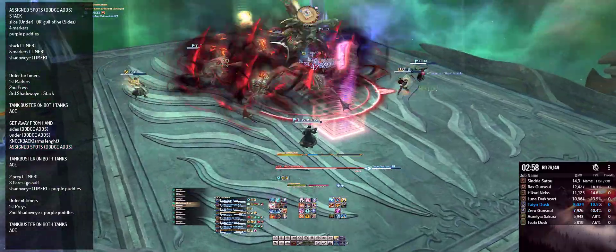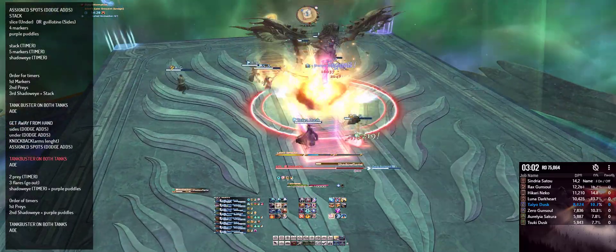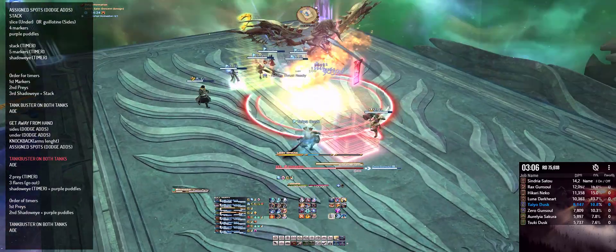The boss will now be casting Shadow Flame — tank buster on both tanks once again. As always, after every tank buster there's always an AoE, Entropy.